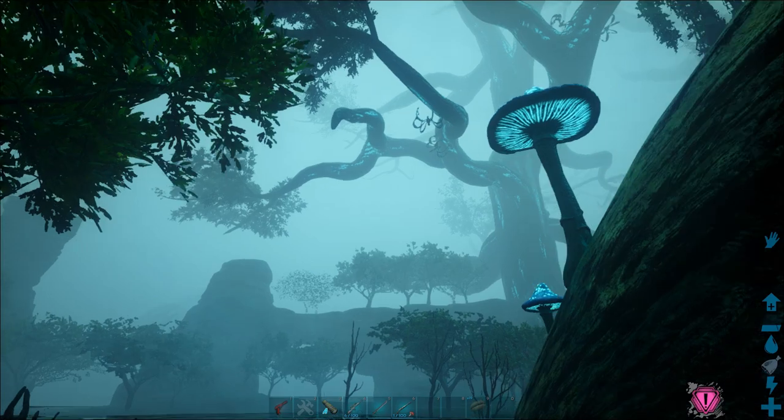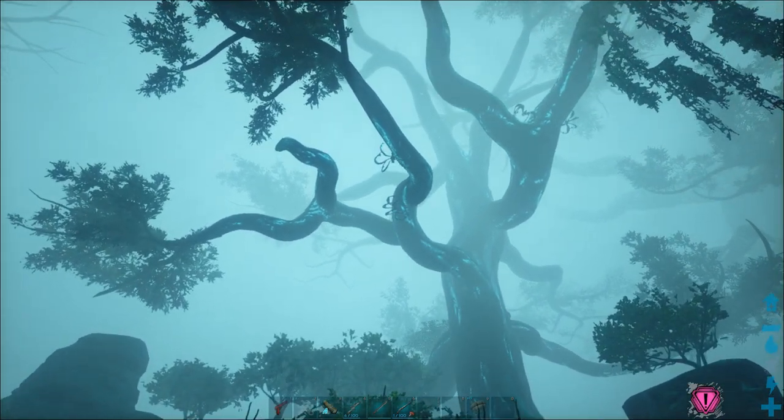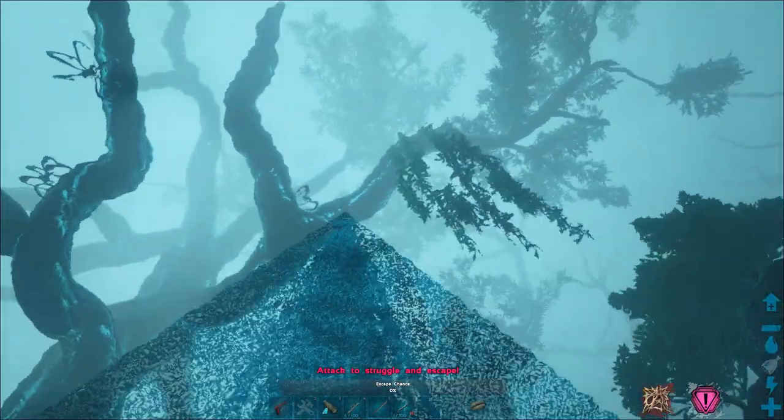If you get too close to the Bloodstalker, which can still be from pretty far away, it will shoot you with its webs and slowly reel you in towards it. It can even pull you off your mount, so make sure to never let your guard down.